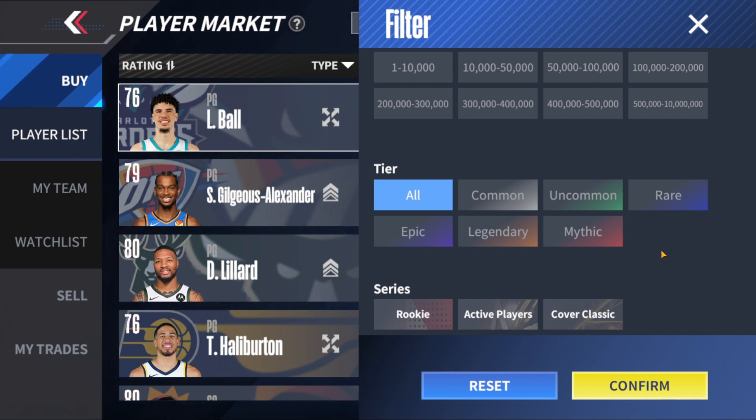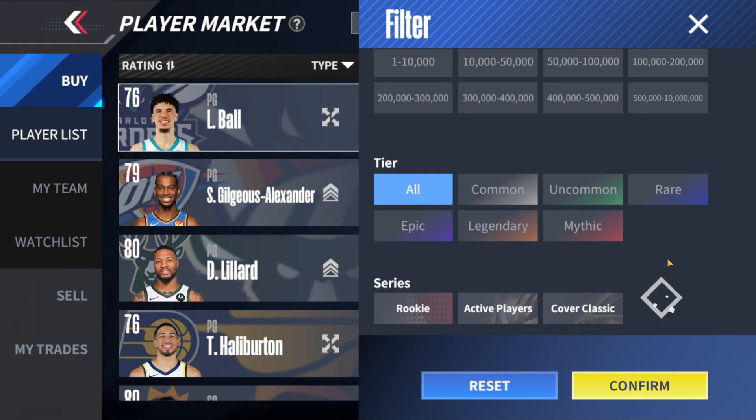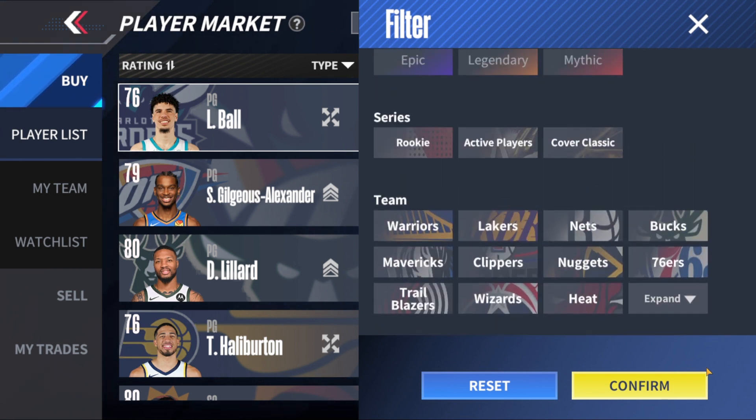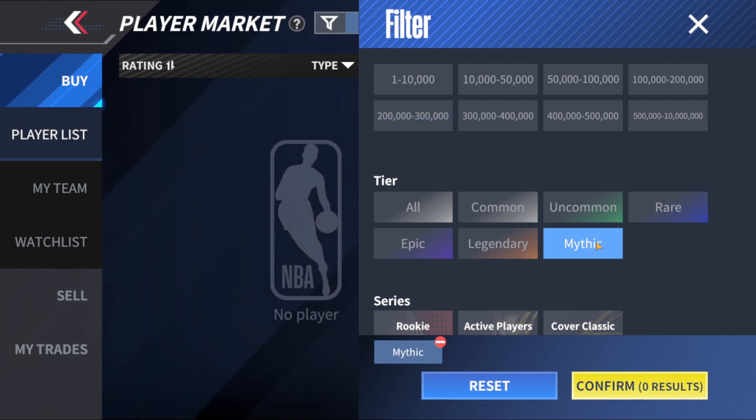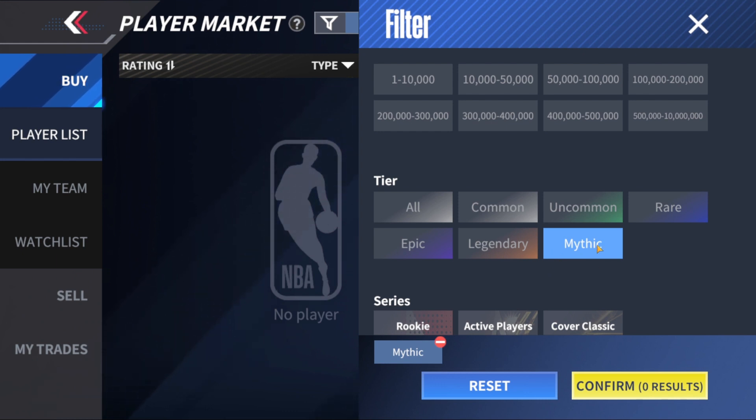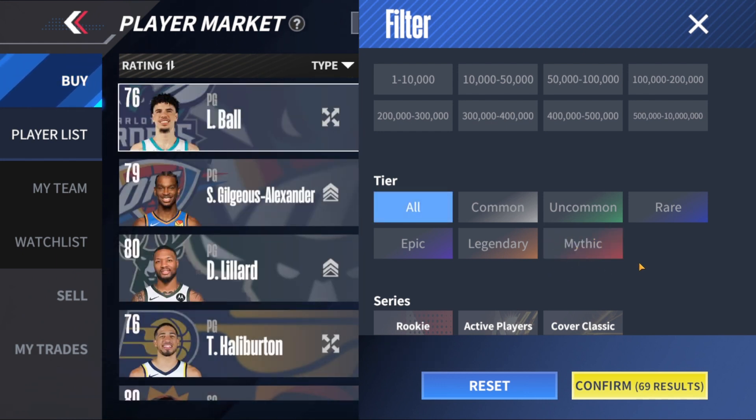But I never realized they had a particular tier called Mythic. If you click on it, nothing comes up because they haven't put those cards out in the game as of right now. It is weird that I never noticed it before, but today I was playing around in the market, went to filters, and that Mythic tier stuck out to me. That right there shows we are going to get those cards sometime in the future.